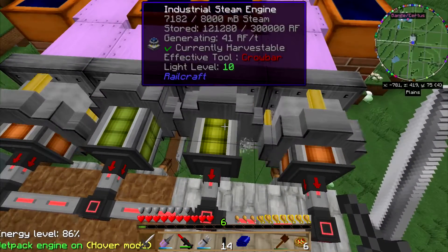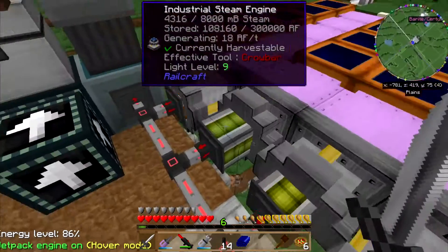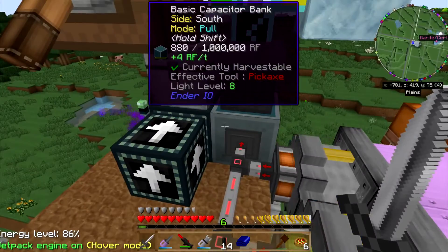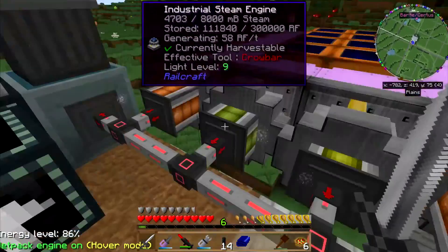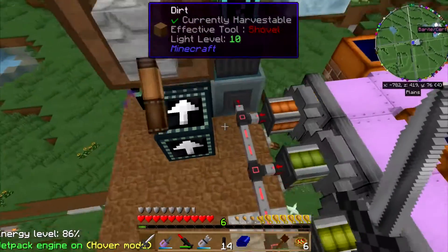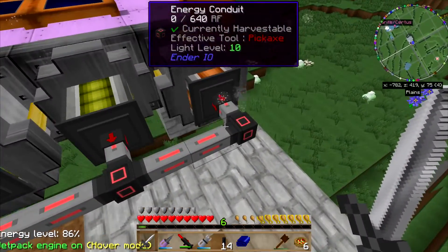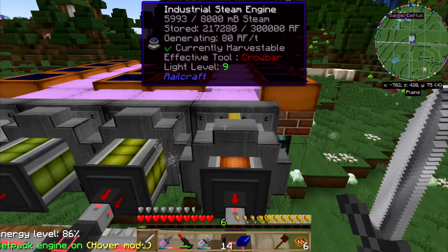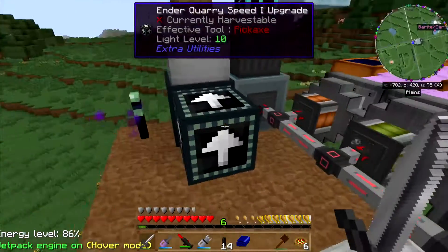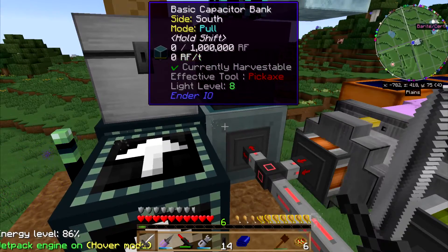I don't understand how these work either, because look at this - this has 123,000 stored RF in it. Why isn't that in this? Why can it make more RF than it can output? That doesn't make any sense to me. I know these energy conduits can pull 640 RF, and this is only producing... it's not pulling 640 RF, is it?